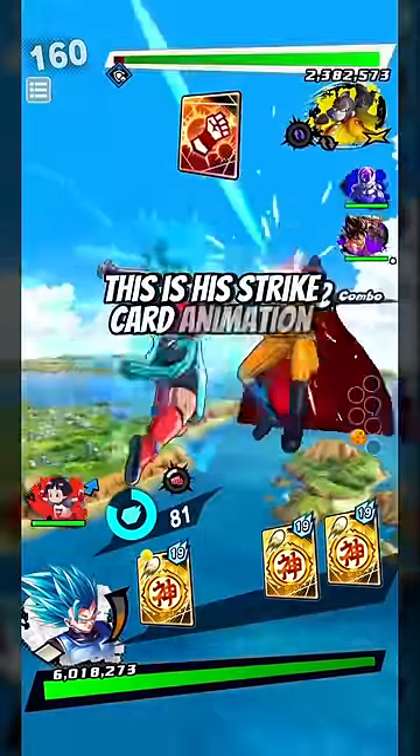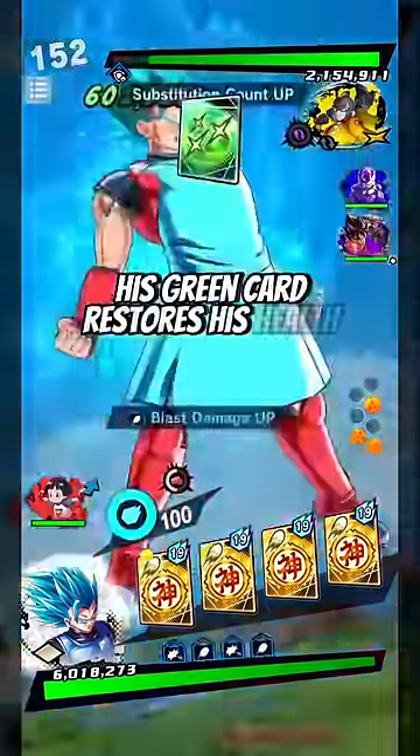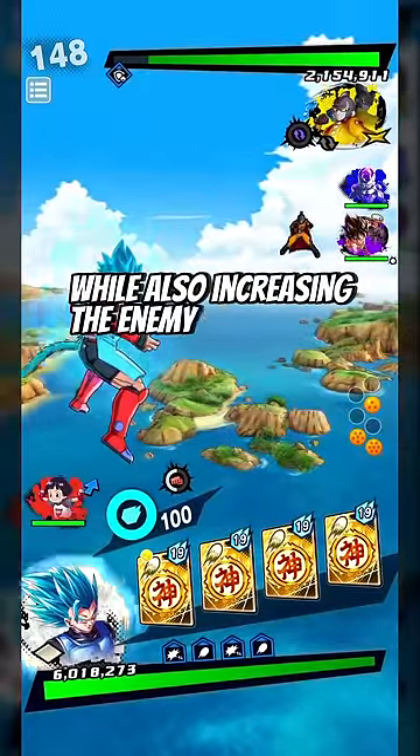This is his strike card animation, same for his blast card animation. His green card restores his health, more ki, and reduces the switch time of your team, while also increasing the enemy switch time.